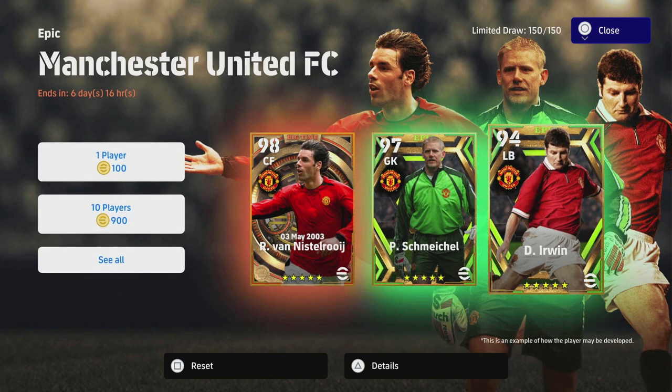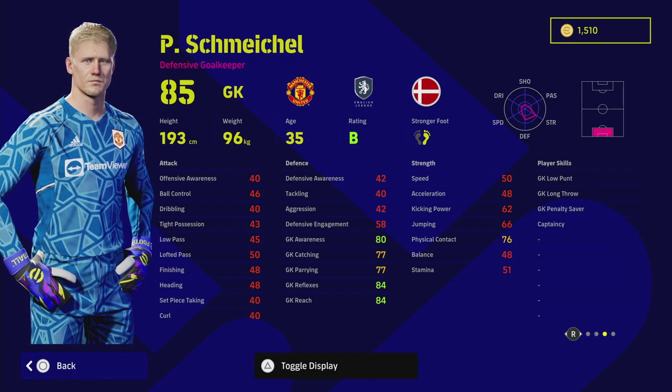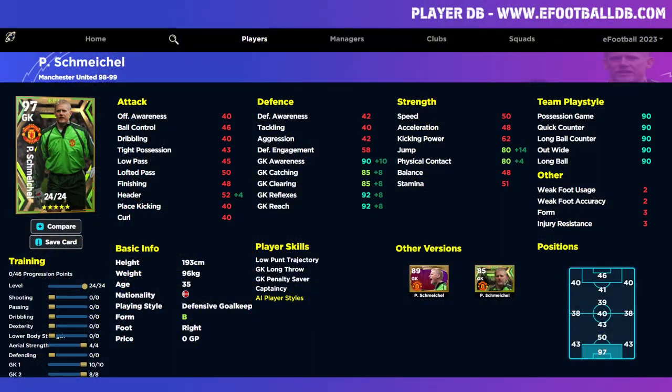Next up we have Peter Schmeichel — one of my favorite goalkeepers growing up as a United fan. He's got Low Punt, Long Throw, and Captaincy. So while we had the issue with David Seaman from Arsenal not having Long Throw or Low Punt, Schmeichel is very easy to slot into any formation, any tactics, any setup. I think he would be an improvement over 97 or 98 percent of other keepers in the game. He's a giant number one with a Wavering Form B rating, which is better than any standard card. He's got 24 levels to go. I don't usually spend too much time reviewing goalkeepers, but if you've got reflexes over 90 that goalkeeper is going to be pulling off worldly saves.